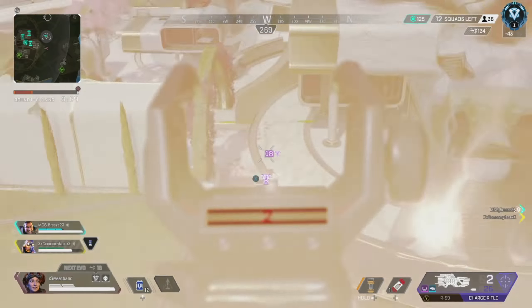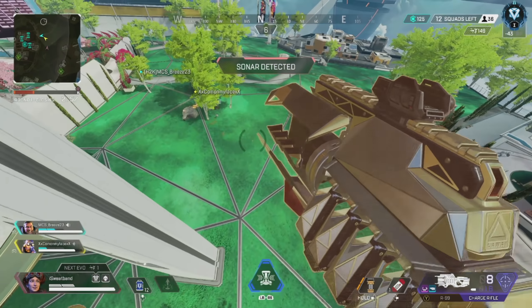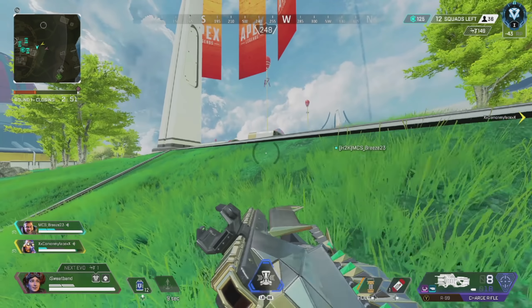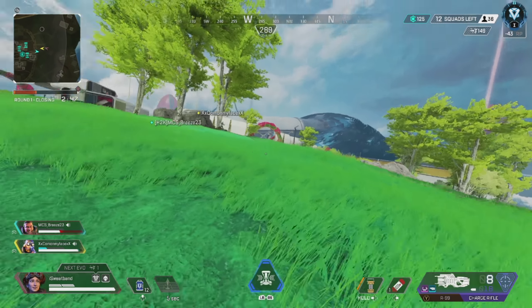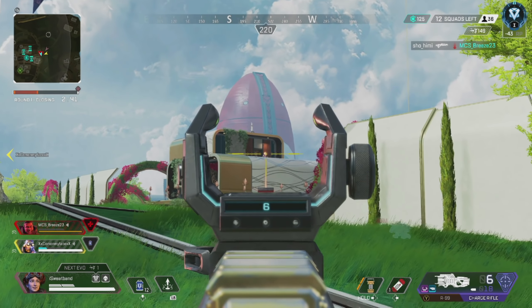Right now we're just pecking with the charge rifle. I decided to take high ground with my lift for a couple seconds to see if we can get a knock on the roof, and that also prevents them from staying up on the roof — that's why I did that. Now we're just backing up a little bit and Breeze is way too overextended over here, especially for Gibby too — he has really no way of getting out.